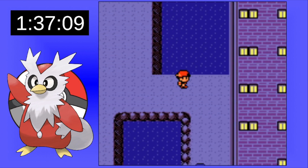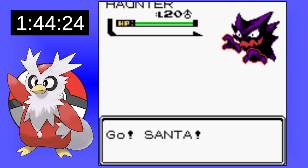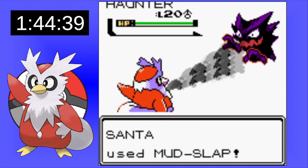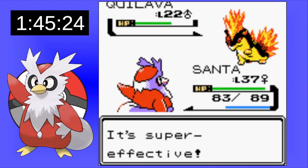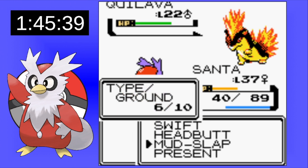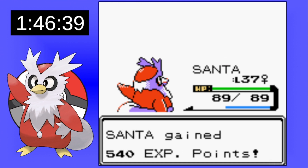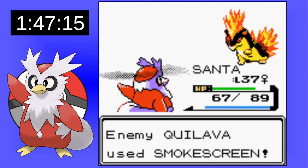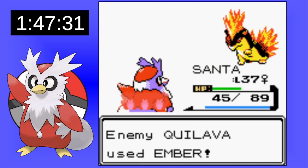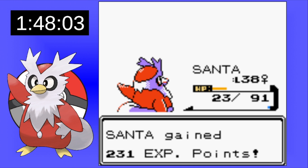Luckily we have access to the Lighthouse, which is a perfect place to train up. Now at level 37, I think we might have a better chance at taking on the rival. Haunter is taken care of pretty easily with a Mud Slap. Curse is still annoying if we can't one-shot things. Magnemite goes down quickly, but Quilava is still the big problem. It connects with an Ember and the next Ember takes us out. On the next attempt, Swift is doing a lot more damage than Headbutt, and we take Quilava out nicely. We one-shot the Zubat and we're done.